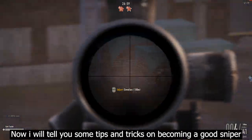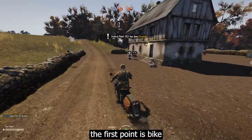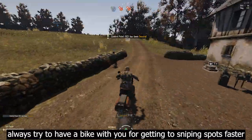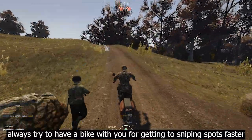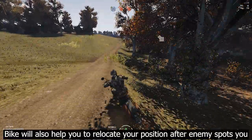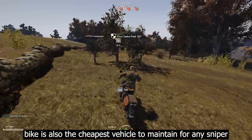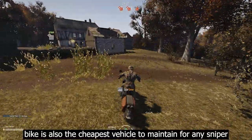Now I will tell you some tips and tricks on becoming a good sniper. The first tip is the bike. Always try to have a bike with you for getting to sniping spots faster before the enemy notices you. A bike will also help you relocate after the enemy spots you, and it is the cheapest vehicle to maintain for any sniper.